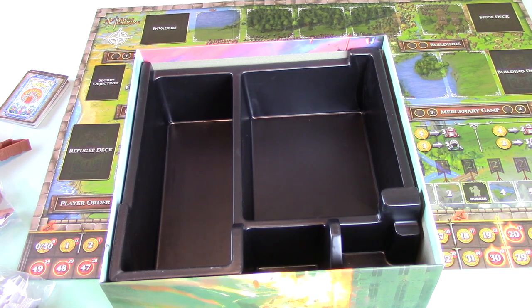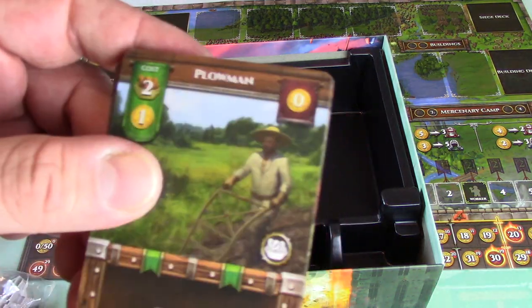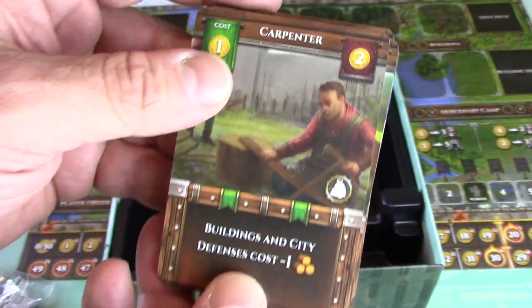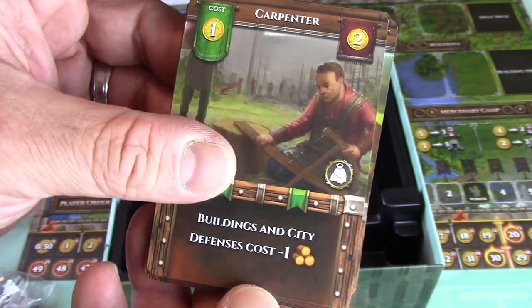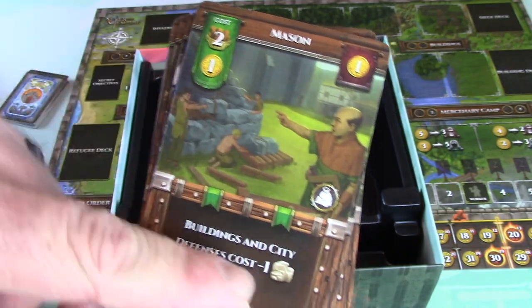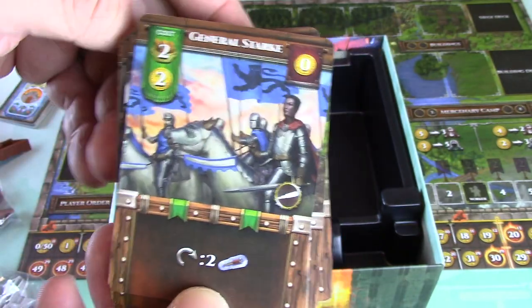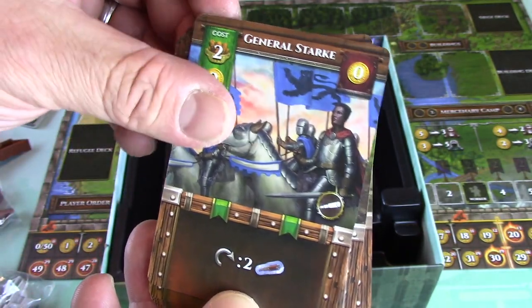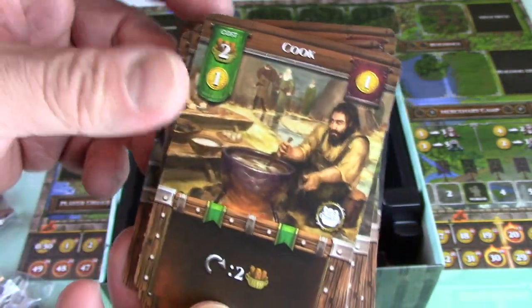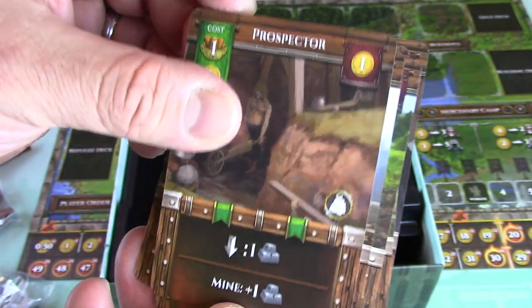This looks like a worker area - Plowman. Got a Carpenter: buildings and city defenses cost one less wood. Mason: same thing for stone. A General - General's stock. Miner - the artwork is really good on these. Cook. Prospector.